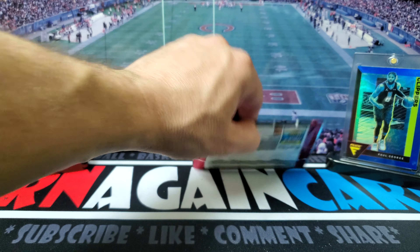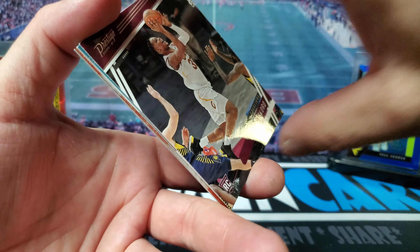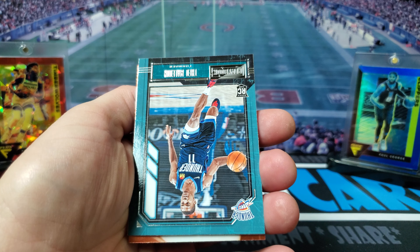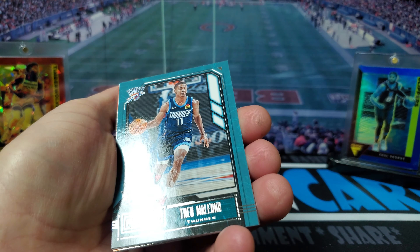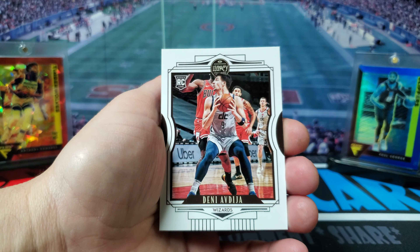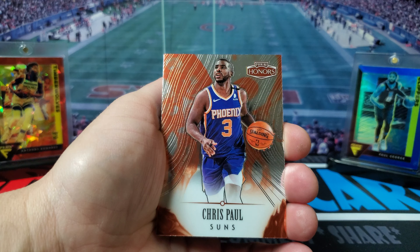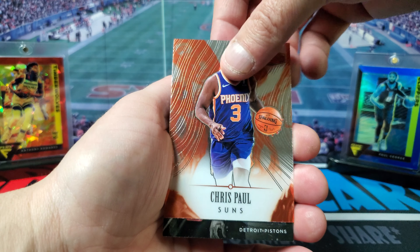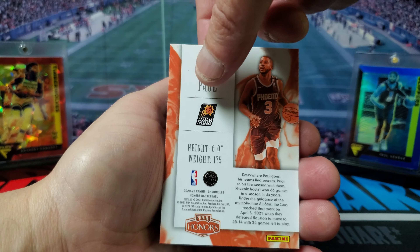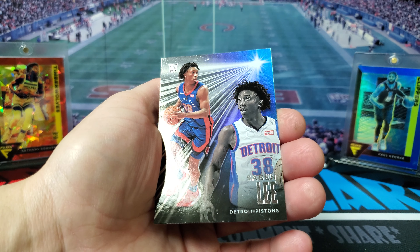All right, last pack — let's see if we got the last pack magic here. Got Isaac Okoro, we got a Theo Maledon, Deni Avdija, we got a Chris Paul Honors card — that's a cool looking card. It's too bad we couldn't get a rookie auto. Chronicles Honors Basketball — I've never seen that before, it's pretty cool. Then we end the break with a Seun Seriki.